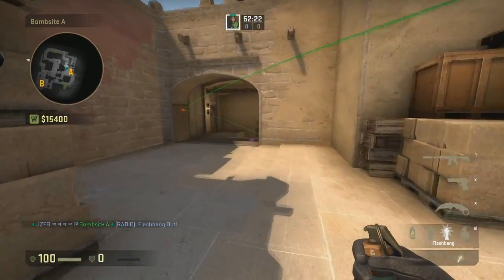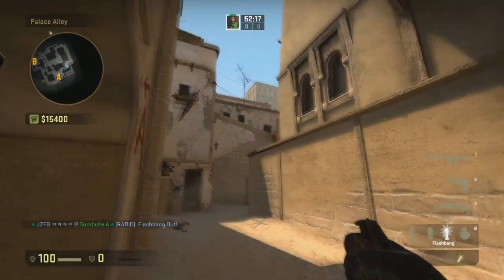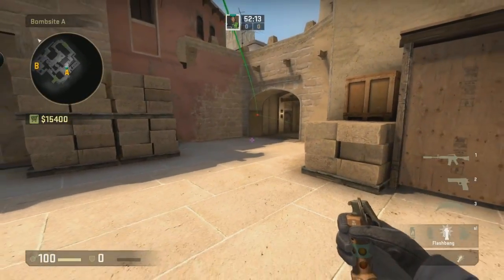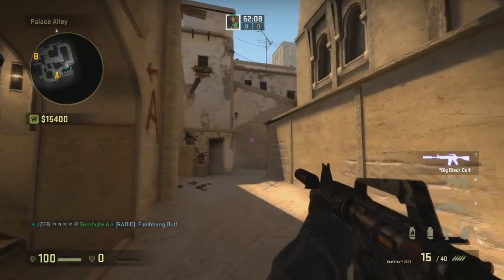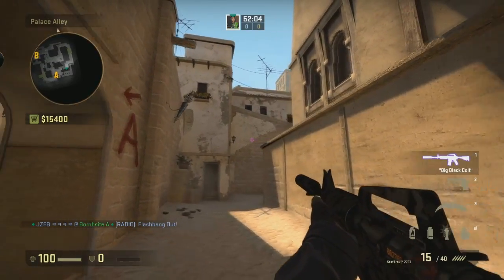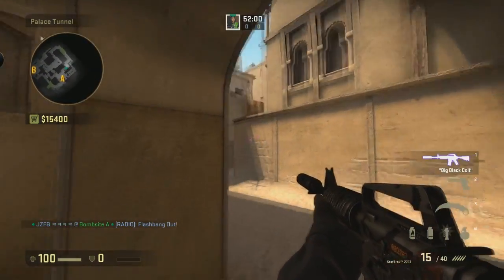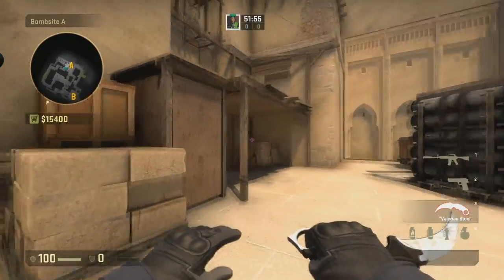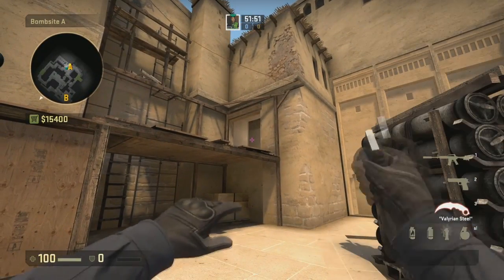Basically it's not for the stairs area — it's more for if there are Ts hanging around here going for a nade setup and you want to do some rapid aggression. Just run and bounce off this wall and you can see where it lands — that'll flash everyone in this area. When you come in, you want to peek up here first and then whatever. But again, that's high-risk stuff. The main purpose is these flashes and other nades up in this area around here.